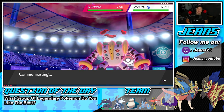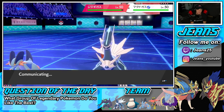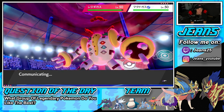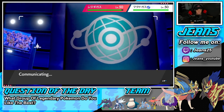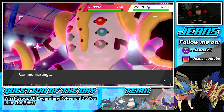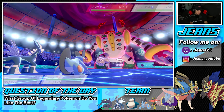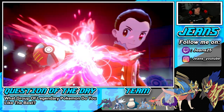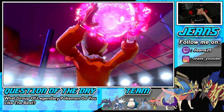We're going to Dynamax Swampert — obviously I could Dynamax Dialga which might be the better play, but I thought, screw it, we never use Swampert. If I can get rid of this Weezing this turn I can really reduce the damage from Regigigas. Let's get it going and see how this plays out.